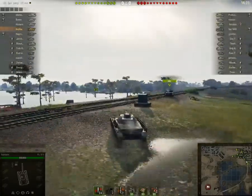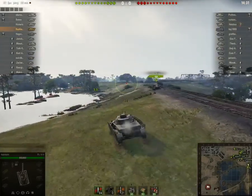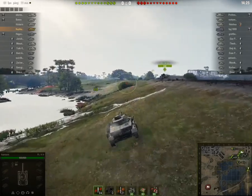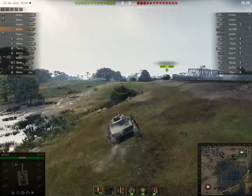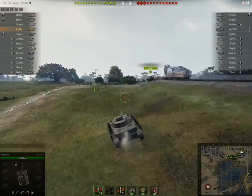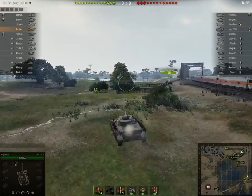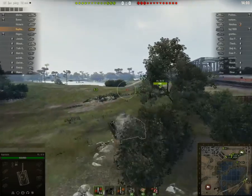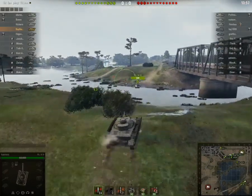My mate here decides to go up along the tracks, which basically makes him a huge target — he is out in full view. But I decide to run along the side so that if any of the enemy tanks see him, they are not going to see me and not know that there are actually two tanks here. Coming along here, hopefully those carriages will keep me under cover so the enemy tanks cannot see me. Then heading along here, with the bridge in the way, hopefully the enemy has not spotted me.